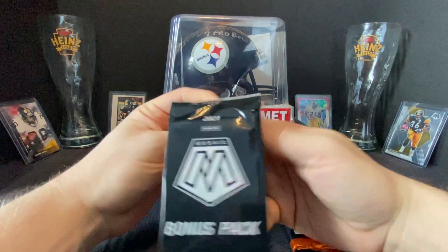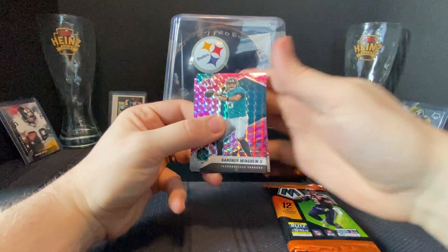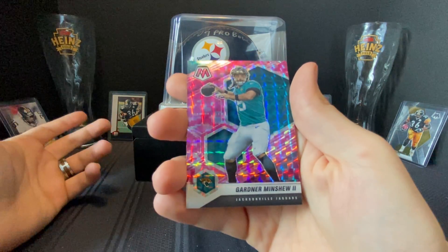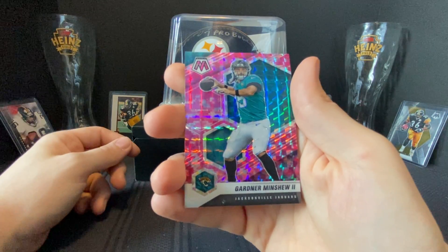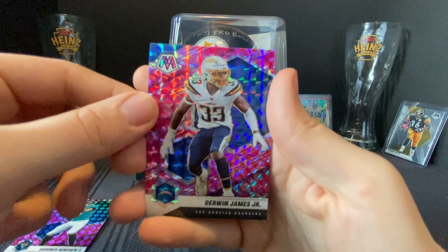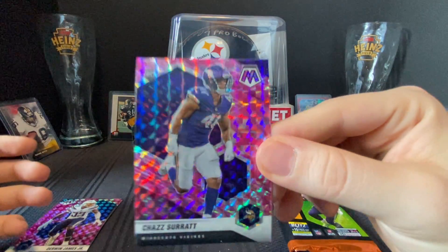Three pink camos — we know what to expect, and we're hunting major rookies. I'd love a Najee. All right, let's see what we got. What a teaser off the front! I pulled that pack and saw the Jags jersey and was like, no way — I got Trevor Lawrence right off the rip. But no, it's Gardner Minshew. Hopefully good things to come for Gardner Minshew — that's a guy I'm still hoping gets traded this offseason. I'd be fine if the Steelers brought him in, even gave him a chance for a year. Third one — Derwin James. And Chad Surratt is our rookie. A little letdown by the pink camo pack, but they look stellar — fantastic.